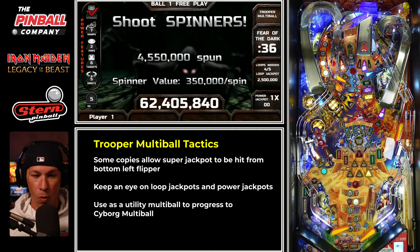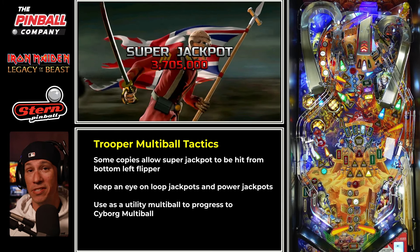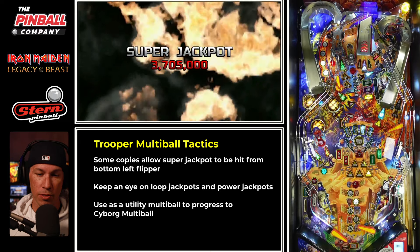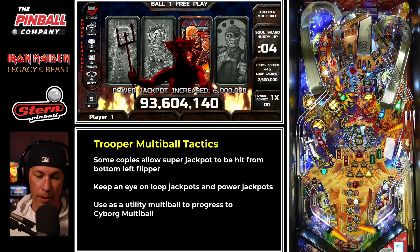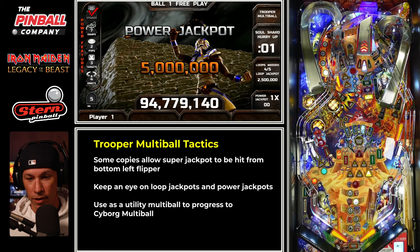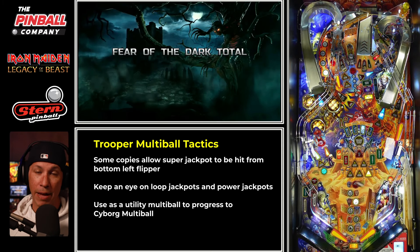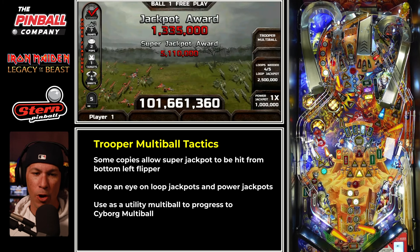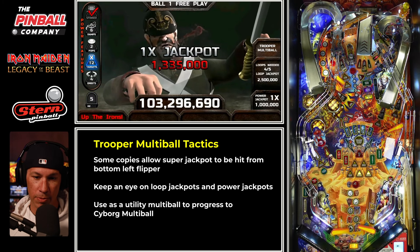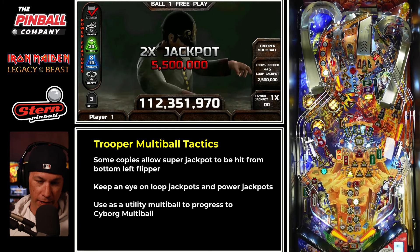Now we've started trooper multiball. The easiest way to put this is all major shots are lit and you're just going to keep hitting all your shots, eventually building up the values. You can cash in a super jackpot at that end target. Whenever you're playing trooper multiball, you can use this as a utility multiball — use it to start progressing your power jackpots and power features to get the cyborg. At the same time, you can play your mode out. I'm just getting background points due to the mode even though I'm not entirely focused on it.